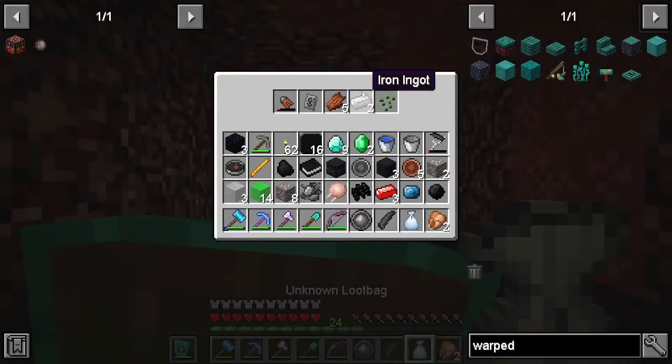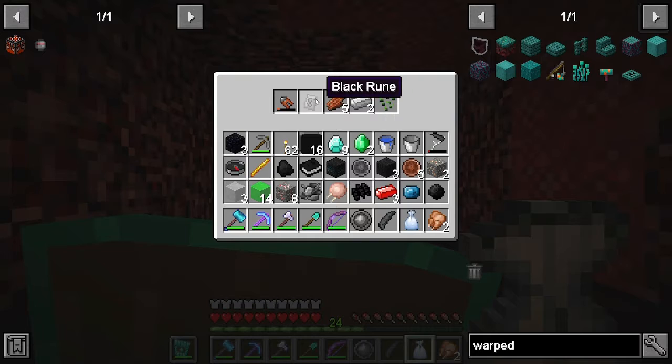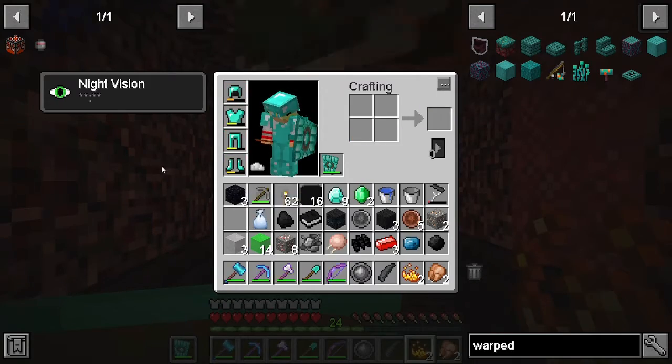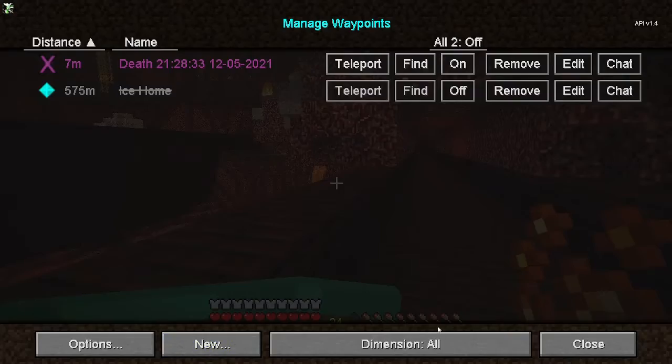See anything good in the loot bag? We got iron ingots, black rune, portable toning device — huh? Oh, we'll keep that. Let's just go home.